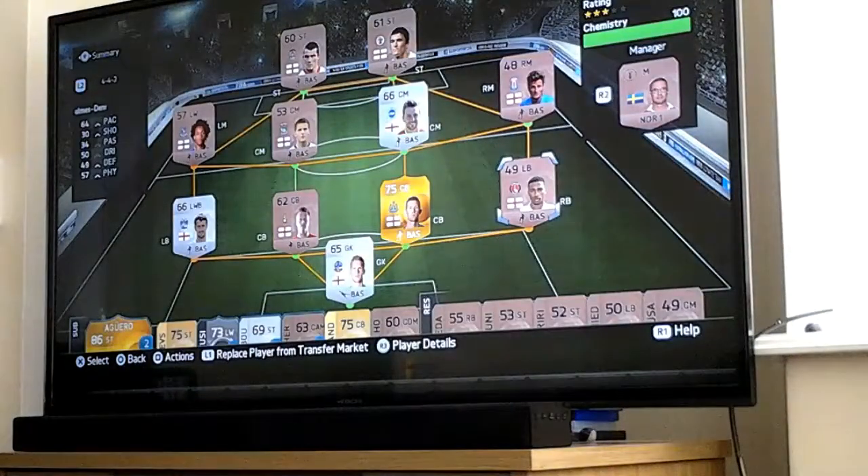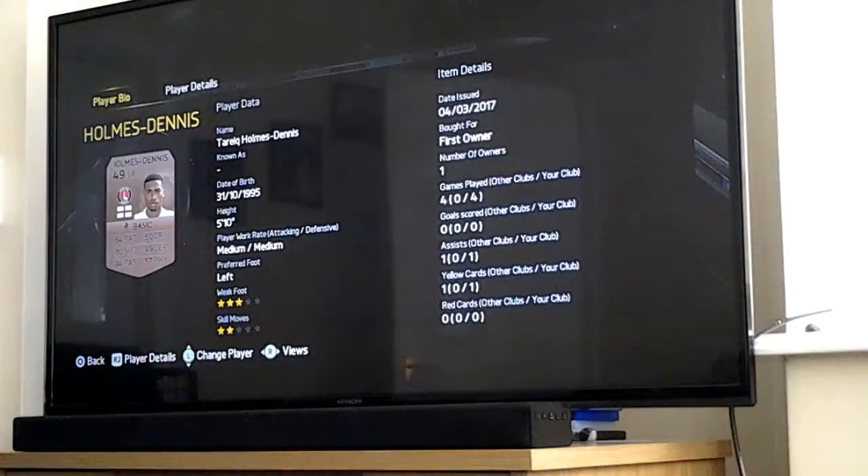Moving on to a right back but he's actually a left back - Holmes Dennis, and he's left footed. I don't know why it made sense to put him at right back. 64 pace, 50 dribbling, 30 shooting, 49 defending, 34 passing, 57 physical, three star weak foot, two star skill moves, number of owners one, date issued 4th of March 2017.